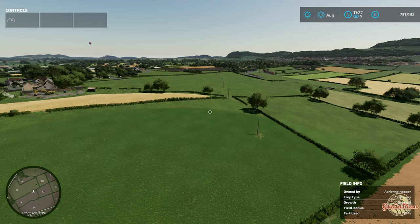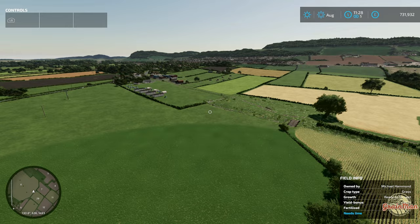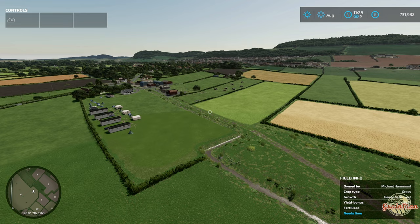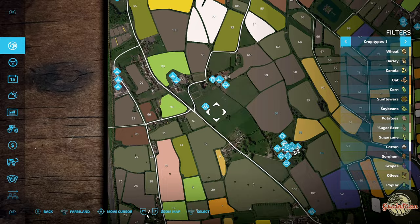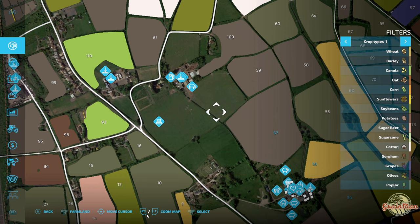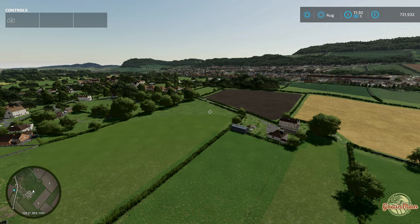It is apparently based on a real farm in Banwell, Somerset in the UK, which is quite a long way away from where I am. It's actually got a replica of the real life farm and surroundings, and a real life PDA map, which means the background is probably from mapping software like GIS or Google Earth. It's also got some new animals - the first time I've ever seen this on an FS22 map, it's got rabbits!